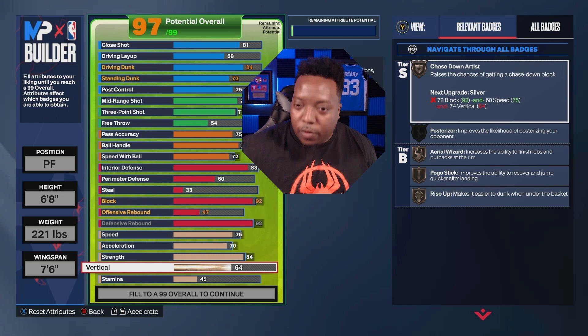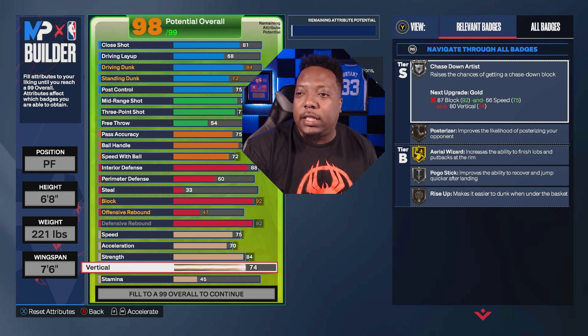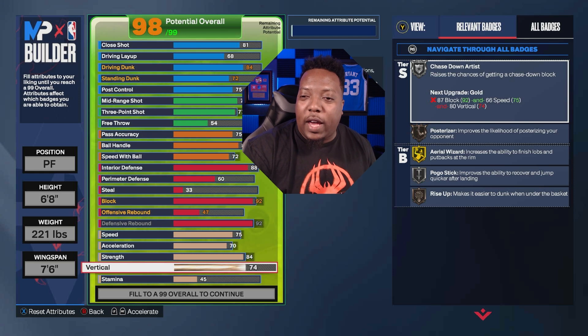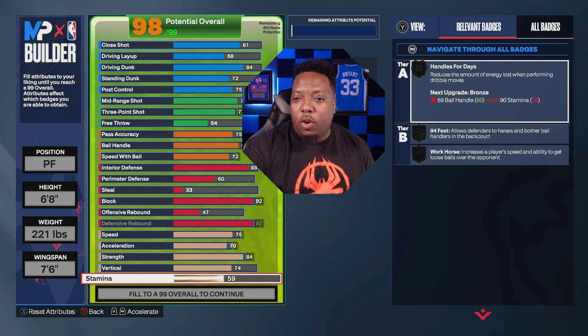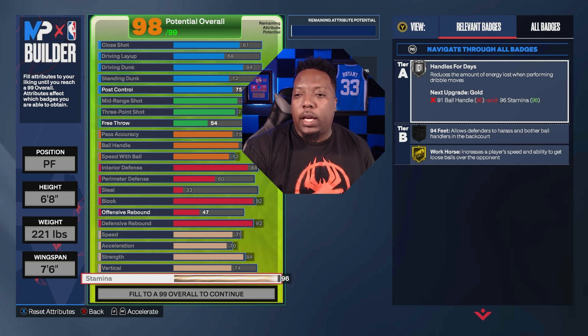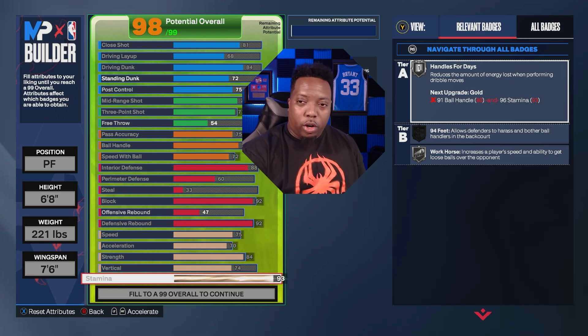For vertical we got 74, giving us Silver Chase Down and Silver Pogo Stick. You might want to bump it to 75 for Gold, but it may not make a huge difference. For stamina we went all the way up to 93, giving us Silver Handles for Days and Silver Workhorse.